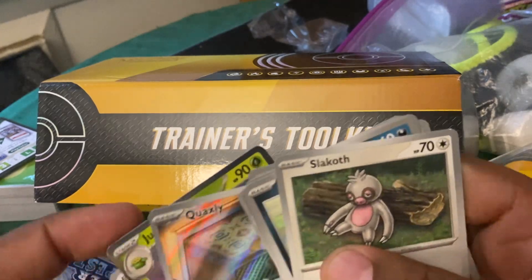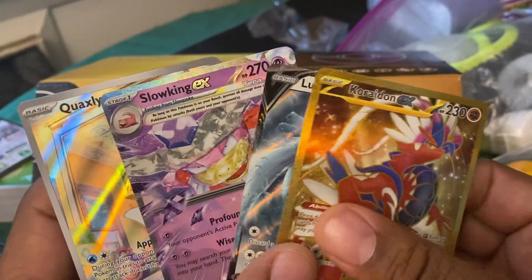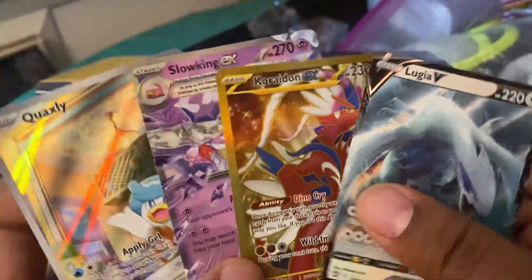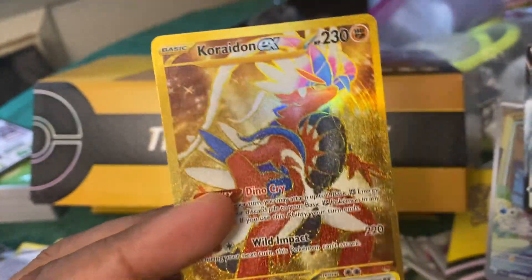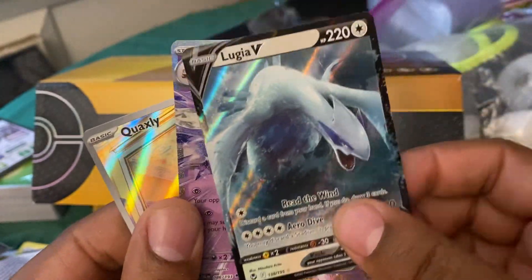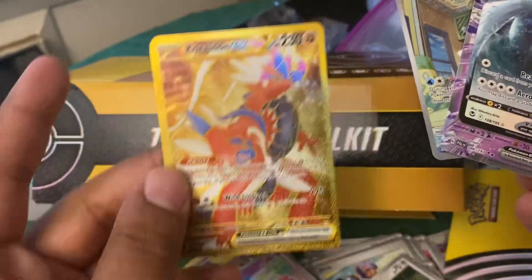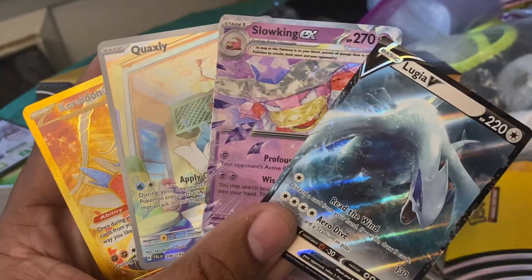All right guys, so we got some good pulls in here. I don't care what anybody says - the pulls in this are fire bro. Look at this - we got two EXes, we got a V, and we got that little art, I don't know what it's called, I call it extended art - it's probably not called that. Except for this and this, everything else is probably for trade. But look at the centering - this thing is jacked up, it looks so jacked up bro. They just printed this, they don't even care about the product. This one's okay. These cards just don't make gold cards - they're just not cool. All right guys, that was the Trainer Toolkit. I'm gonna end it on this - I'll talk to you guys later.